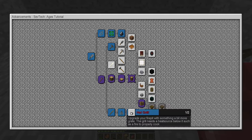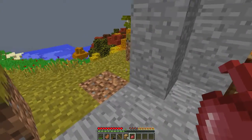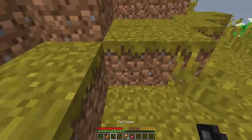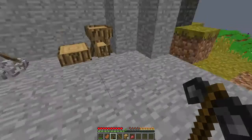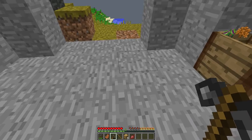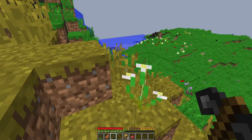Since we've made that, let's make the hot grill, which is going to be tricky because you're gonna need smooth stone, or if I can find the right blocks — you know, granite and those types of blocks are gonna be useful for that. Let me go find some.